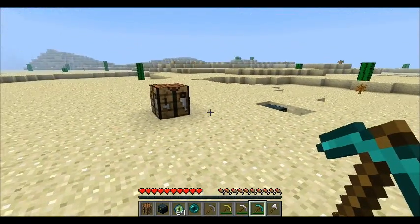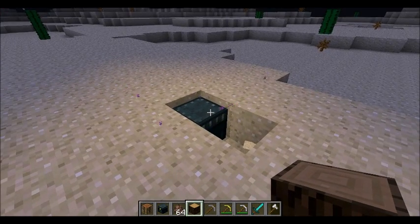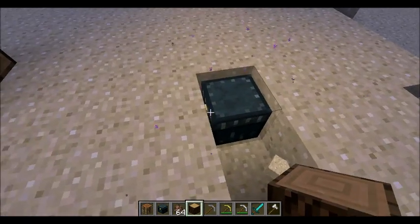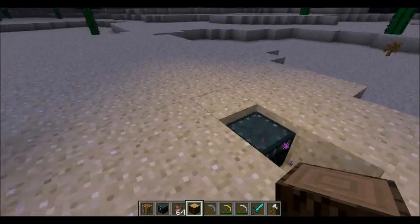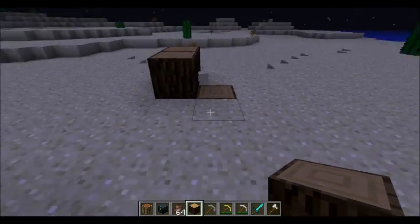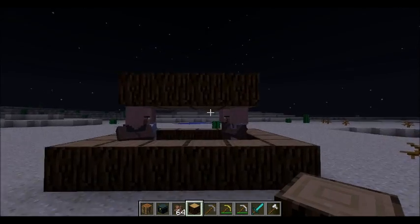Now it's night time, and I just noticed the ender chest glows. So at night you can find it if you didn't know where you put it. It kind of has that glow around it and gives off light, which is a nice feature.